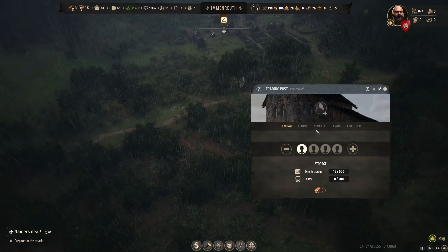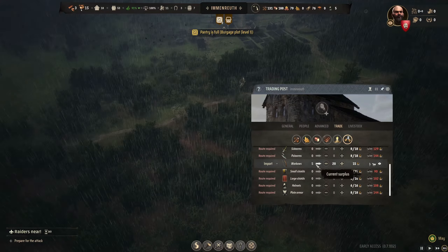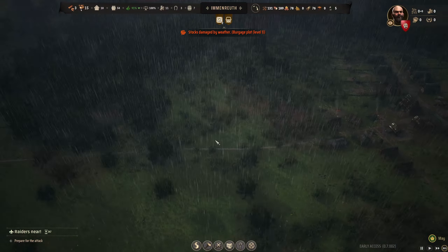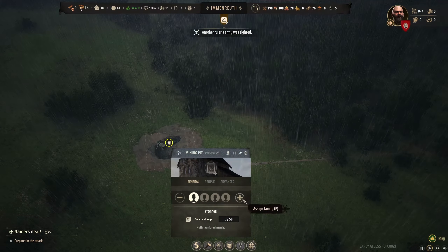We've got 11 silver, which means we already bought some money — we bought money. Got five bows so far, we need 20. Sitting at 94% approval. Got the mine up.